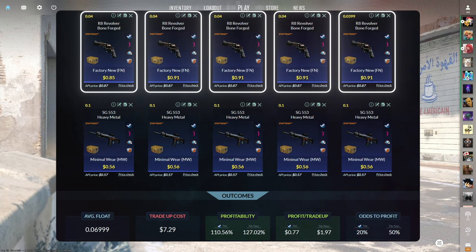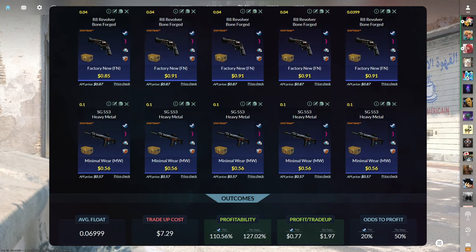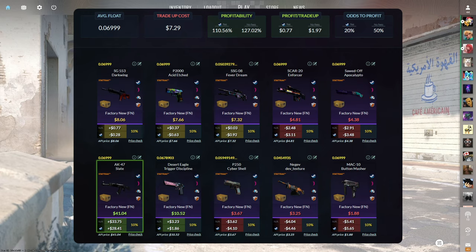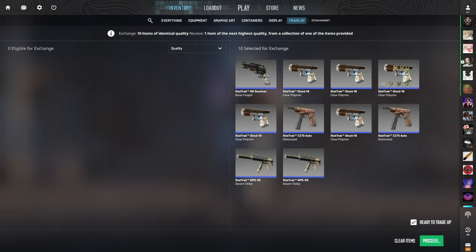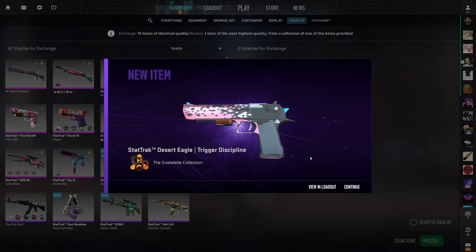The seventh tradeup consists of five StatTrack Factory New mil-spec skins from the Prisma 2 Case and five StatTrack Minimal Wear mil-spec skins from the Snake Bite Case, below a 0.07 average float. Get Prisma 2 skins below 0.04 float and Snake Bite skins below 0.1 float. Prisma 2 skins for $0.91 or less and Minimal Wear skins for $0.56 or less. This tradeup costs $7.29 total with a 110.56% profitability after Steam fees and only a 20% chance to profit each time. The chase item is the StatTrack Factory New AK Slate, which makes you over $28 of profit. I've done this tradeup many times but never hit the slate in a video. Three, two, one — not the slate, but still a dollar and 86 cents of profit. We're not complaining.